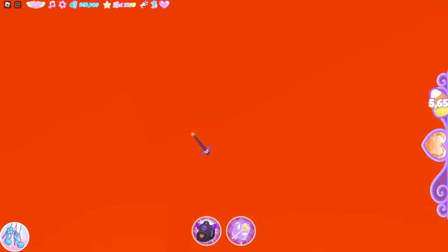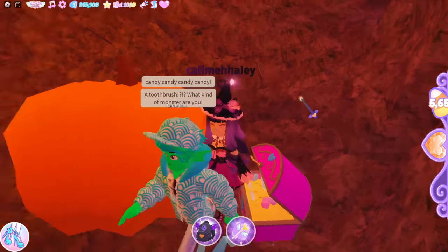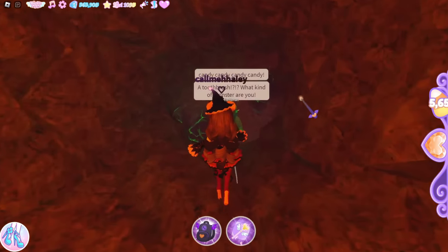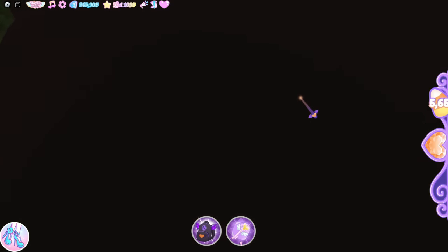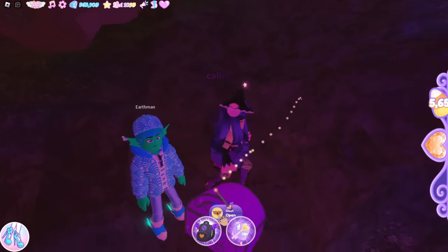Behind this pumpkin is your first chest! Let's see what's inside — nice, I need candy. Don't reset, just go ahead and start walking from this chest and follow our lead. We're gonna go down the black hole here, all the way down, and this is where you'll find the next chest.